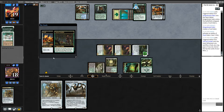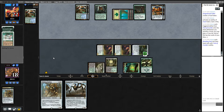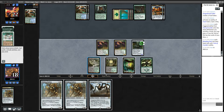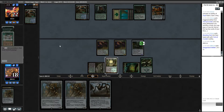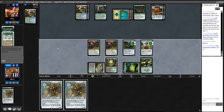For every 3 mana they're gaining 3 life and basically drawing a card — except they're not just drawing a card, they're getting to pick a card. This is getting annoying, that's for sure. This is where we're at, I guess.